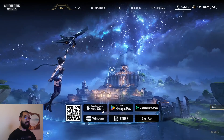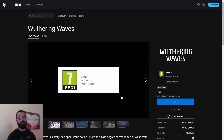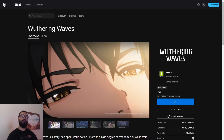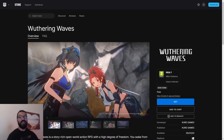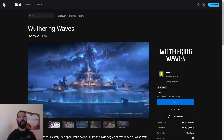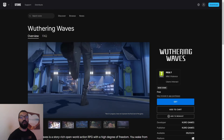I've installed it, and then you have the mobile choices, and then you have the Epic Game Store option as well, because it's now officially also on the Epic Game Store. So choose whichever device you want — mobile, Epic Game Store, or the official launcher — go ahead and pre-download it right now. Like I said, two days away till we can jump into version 1.0, and I'm going to be live streaming the launch as soon as it goes live over on my Twitch channel.